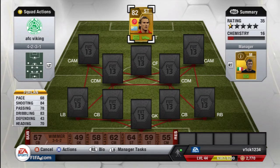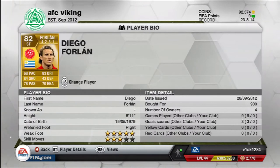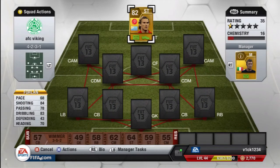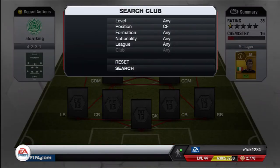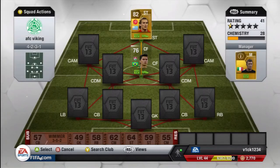Diego Forlan moved from BBVA to Liga do Brazil this year — 5-star weak foot, awesome finisher, 84 shooting, very strong and good in the air as well, and he just finishes attacks with aplomb.